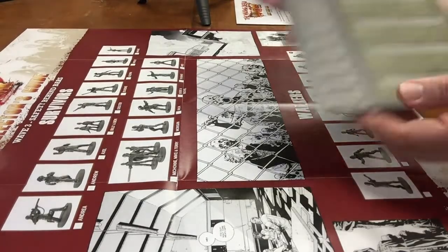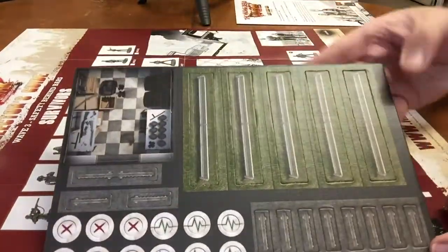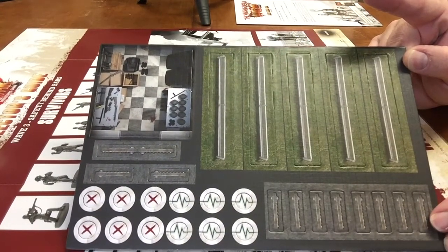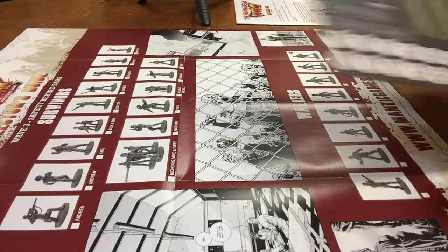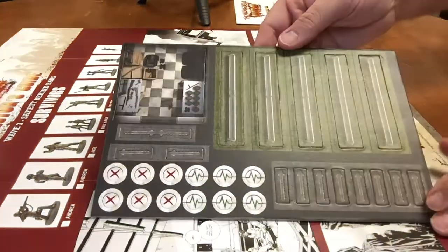Here we have the tokens. There is the armory from the rules, there's your fences, doors, cell doors, and finally your health — bites and X's.